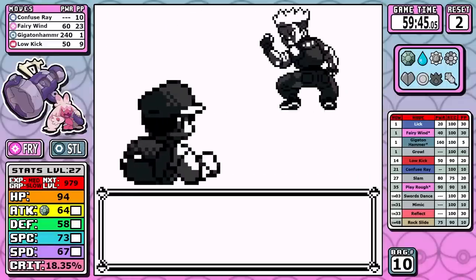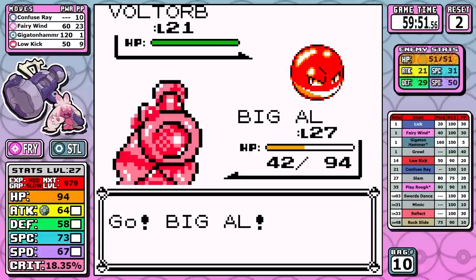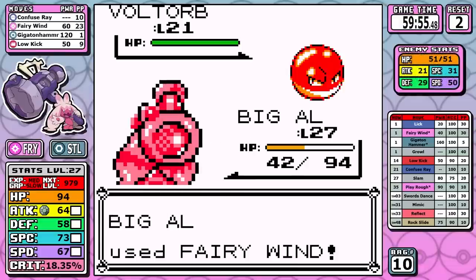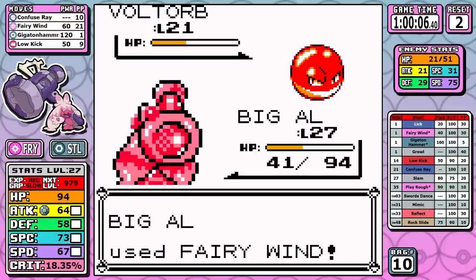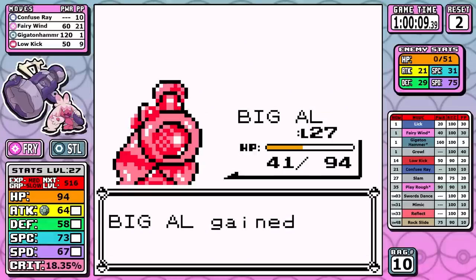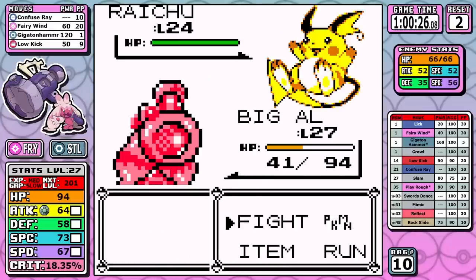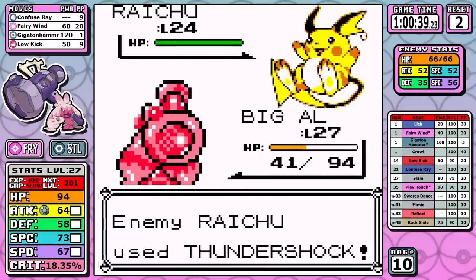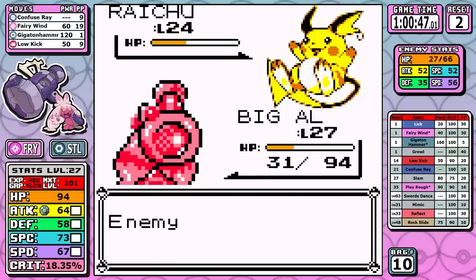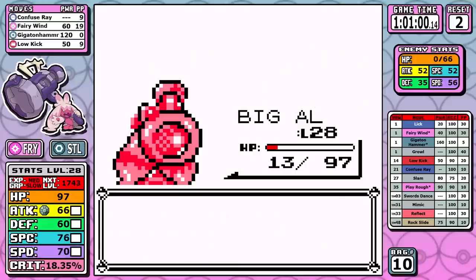It's time for Lieutenant Surge, and when you make these custom ROMs you have to be really accurate with your type charts — Electric resisting Steel is something that's really easy to forget. I know it because I had to code in how Steel works offensively and defensively against every single type, but I wonder how many people just didn't know that. As far as this battle goes, it's pretty much Fairy Wind all day. I get a crit on Pikachu, but more than likely it would have been a two-shot anyway. On Raichu I'm a little surprised because I didn't heal — it just didn't do a lot of damage — so I chip it down until my gut tells me it's time to bonk it with Gigaton Hammer.